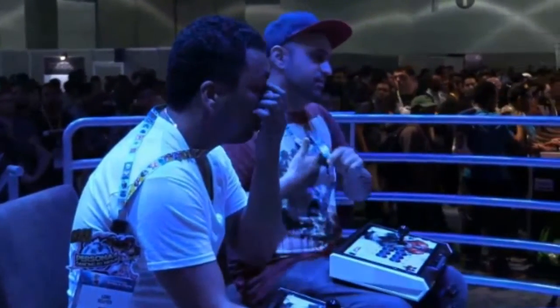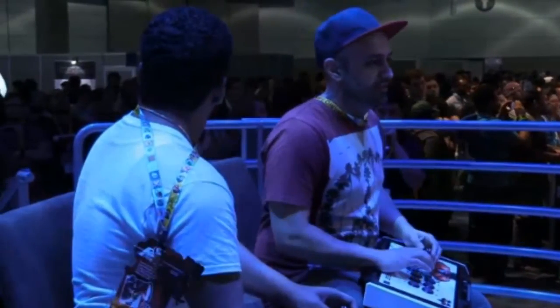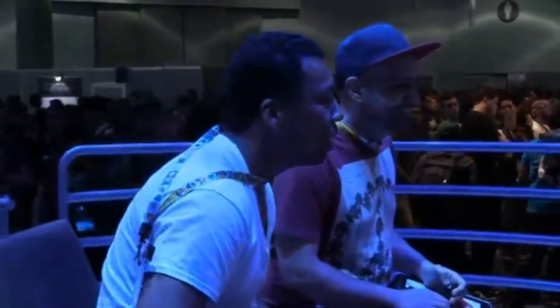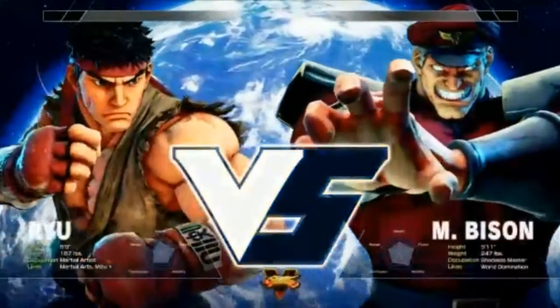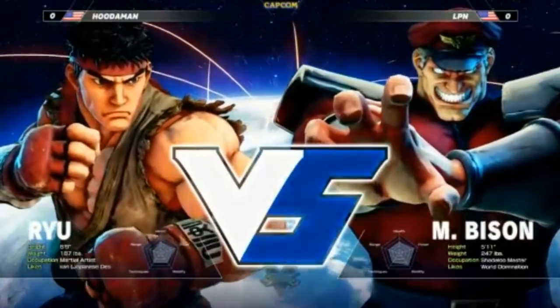Chun-Li felt like out of all the characters she had the most moves. She had her third strike little hopping roundhouse which goes over lows, she had her background house which is the straight up kick that can be used as anti-air, and she even had her old Alpha one flip kick where she would do the handstand and come down with an axe kick.